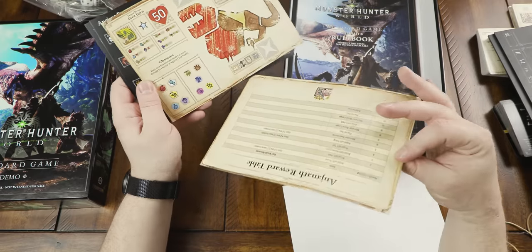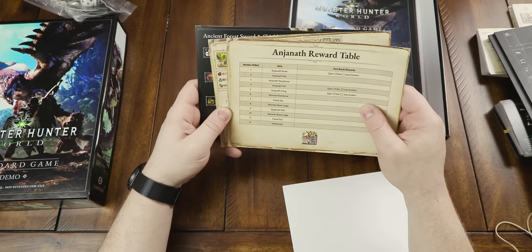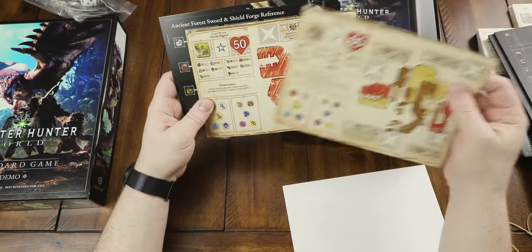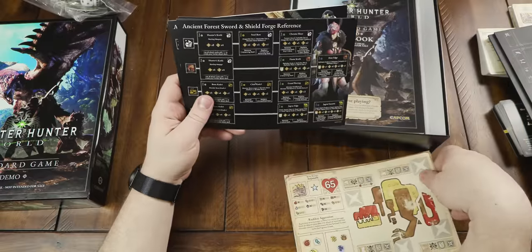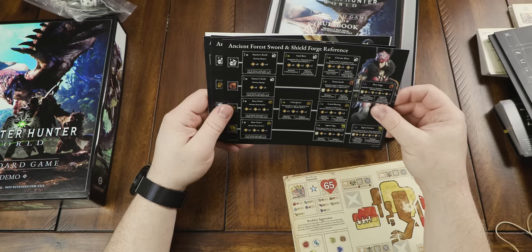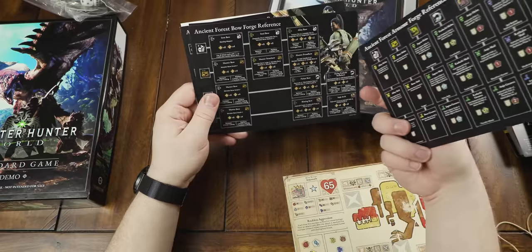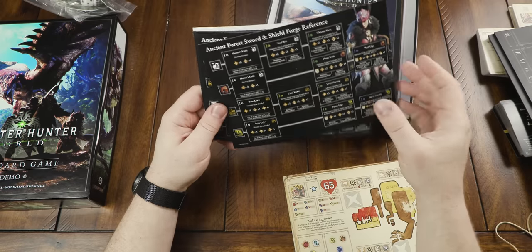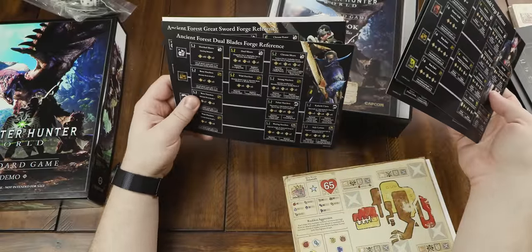And then we also have — is there a front and back? There is — on the back we have a reward table. You literally roll on a reward table, just like what's happening behind the scenes in the video game. That's cool. And then we have the other enemy and kind of how things work there. Then we have the actual heroes — some game art here, this is all symbols, this is game art. This looks like different modifiers and stuff that you can do. There's a front and back. Ancient Forest armor forge reference — these are just different references for different things. Painting armor like that would be really cool.